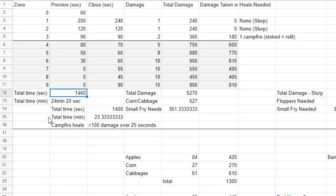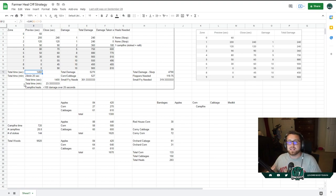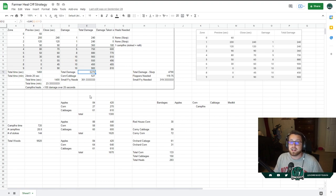As a solo, I need to outheal storm for a total of 1460 seconds — that means 24 minutes and 20 seconds. You can take out about a minute to a minute and a half because storm doesn't actually close right off the rip, and you're not going to be on the ground right away, so give or take it's about 23 to 24 minutes you're going to have to stay alive. There's also some math for campfires down below showing what you can gather — corn, cabbages, or apples between Corny Complex and the orchard. All you really need to know is 5270 damage is the total amount of damage you're going to take sitting in storm the whole time, which means 527 corn or cabbages you need to collect. You can adjust that with wood, apples, bandages, and med kits.